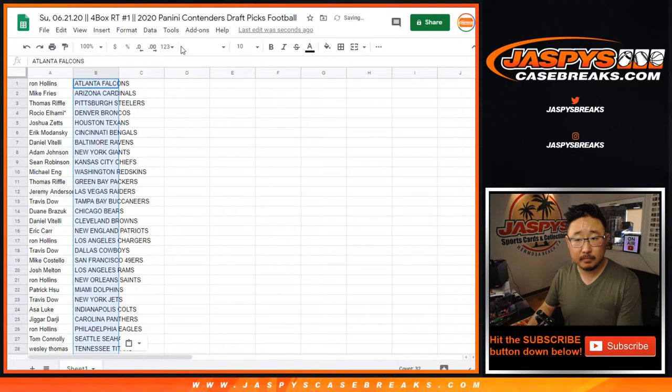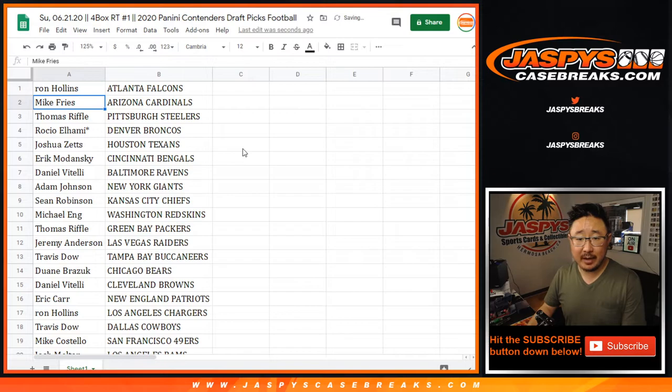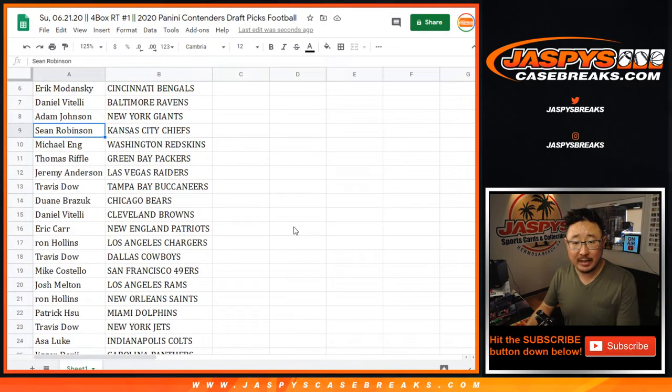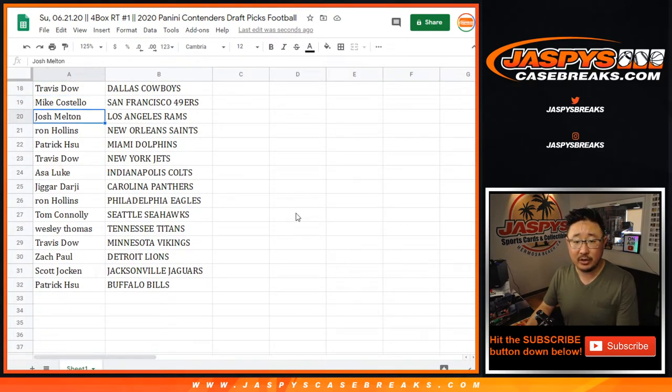Buffalo! Ron with the Falcons, Mike with the Cardinals, Thomas with the Steelers, Rokio with the Denver Broncos, last spot mojo as well. Josh with the Texans, Eric with the Bengals, Daniel with the Ravens, Adam with the Giants, Sean with the Chiefs, Michael with the Redskins, Thomas with the Packers, Jeremy with the Las Vegas Raiders — it's a 2020 set. Travis with the Buccaneers — that's my team too. Dwayne with the Bears, Daniel you've got the Browns, Eric with the Patriots, Ron with the Chargers, Travis with the Cowboys, Mike with the Niners, Josh with the Rams, Ron with the Saints. Patrick with the Dolphins, Travis with the Jets, Asa with the Colts, Darji with the Panthers, Ron Hollins with the Fly Eagles Fly, TC with the Seahawks, Wes with the Titans, Travis with the Vikings, ZP with the Lions, Scott J with the Jacksonville Jaguars, Patrick with the Buffalo Bills.